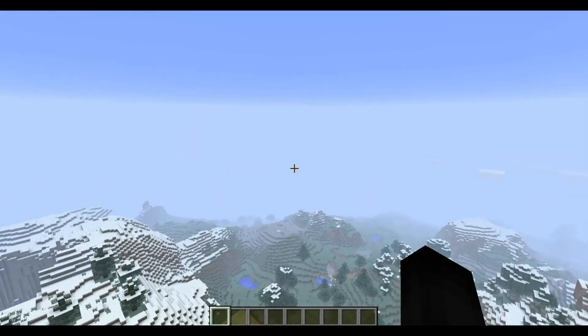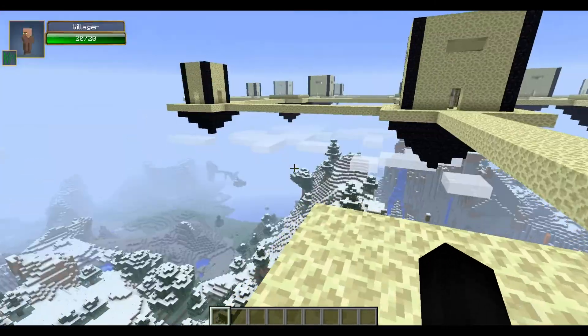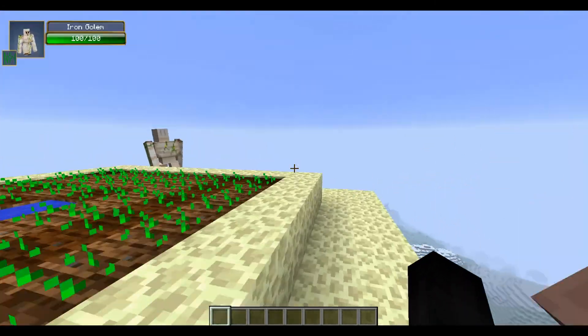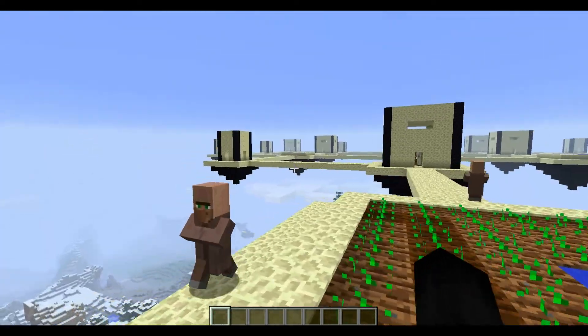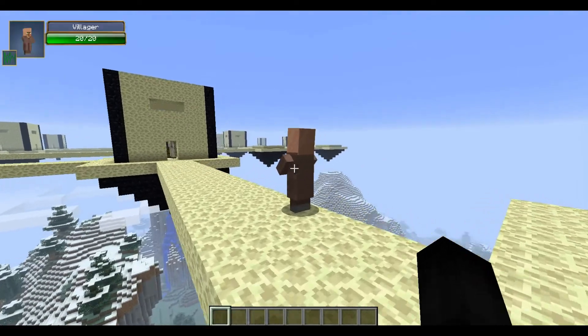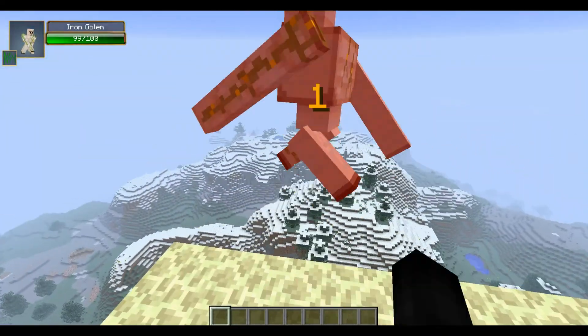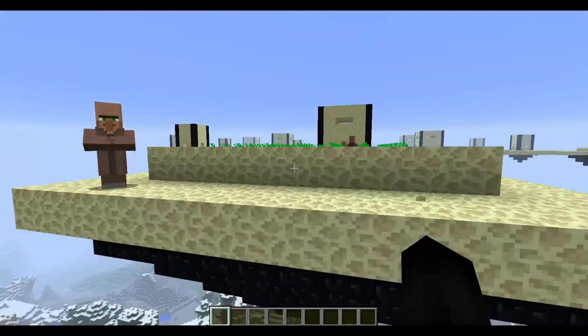I found the second one, and this one's one of my favorites. This is a sky ender village — it's got all the works, it's got all kinds of nice villager houses, it has gardens and animal farms in it, it has all the villagers, it has the iron golems right here, and it is found in the sky as you can see.